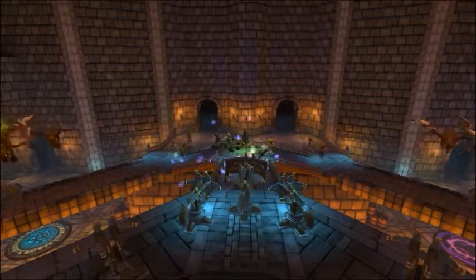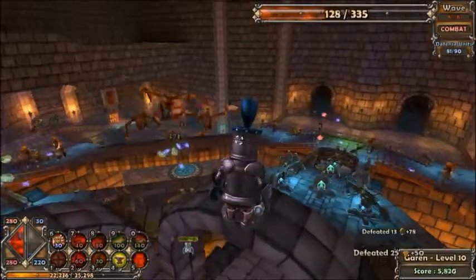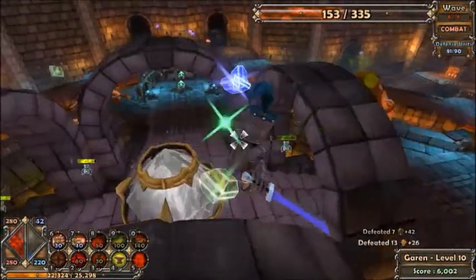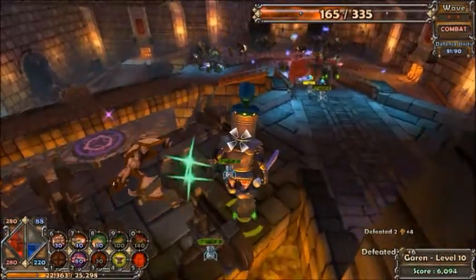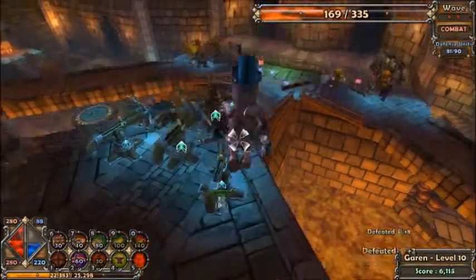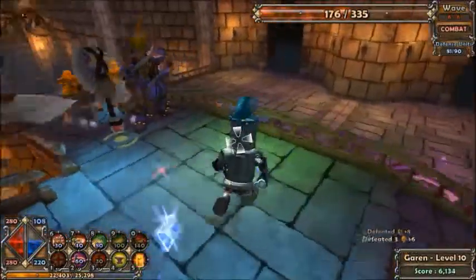There are more wyverns — four of them now, which means I may have to fight some. That one is actually attacking the harpoon turrets and got within range. I almost died because there's a little lava pit right there — if you fall in that, you will die and you will lose all the mana that you're carrying.